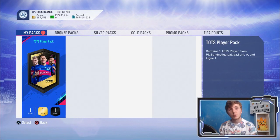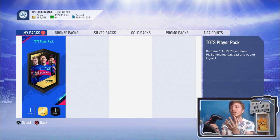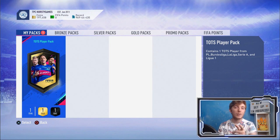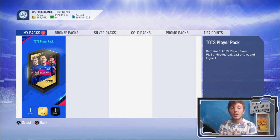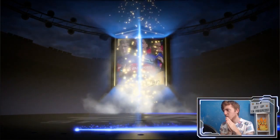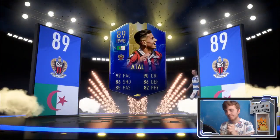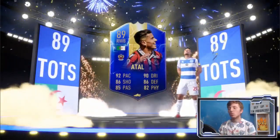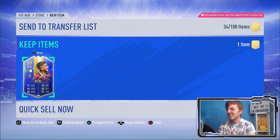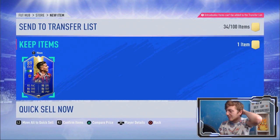We are going to open up a Team of the Season player pack as a thank you — I really do appreciate all the support. Hopefully it's not another Vitzel; if you were in the stream earlier, you'll know we got back-to-back Vitzels. Here we go — Team of the Season player pack. Well, it's a bit of an anticlimax. A Towel — 89 rated. We definitely put a 93-rated Vitzel in there. Atal is not good enough to end this video, so I'm going to give it a second try.